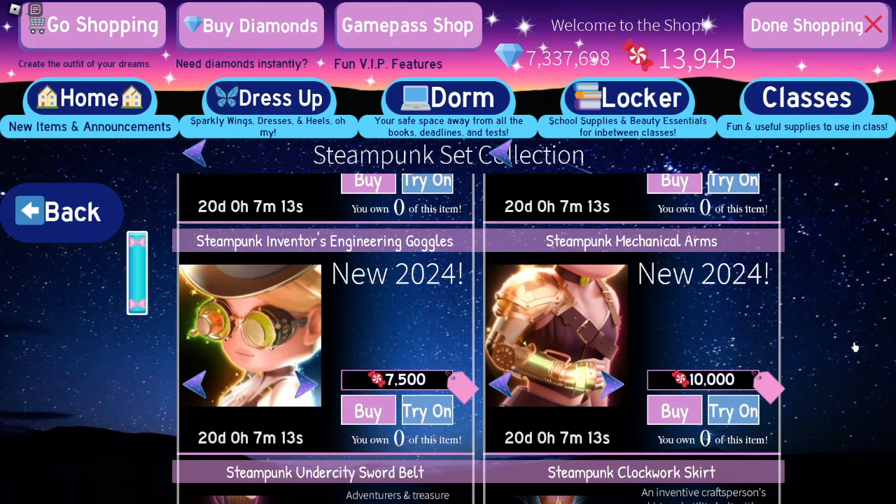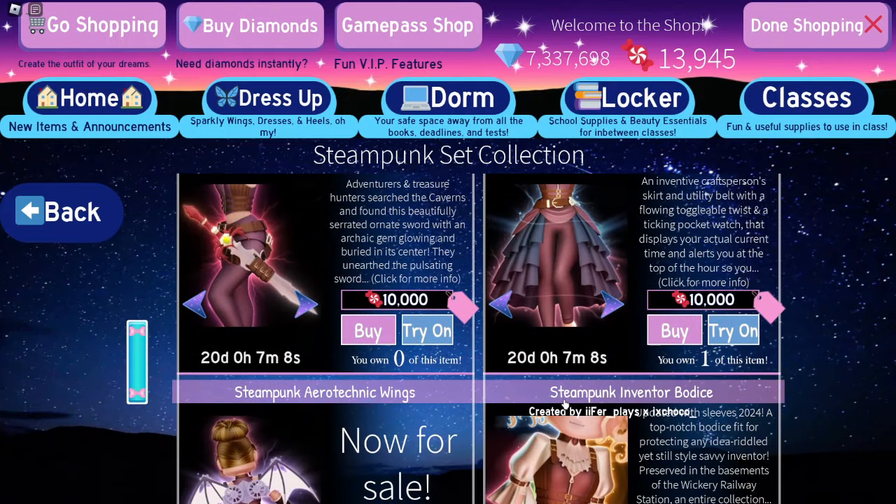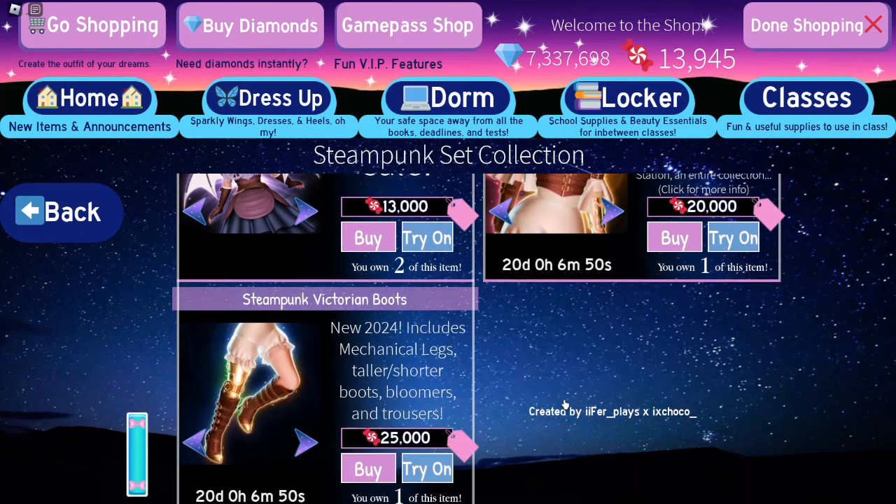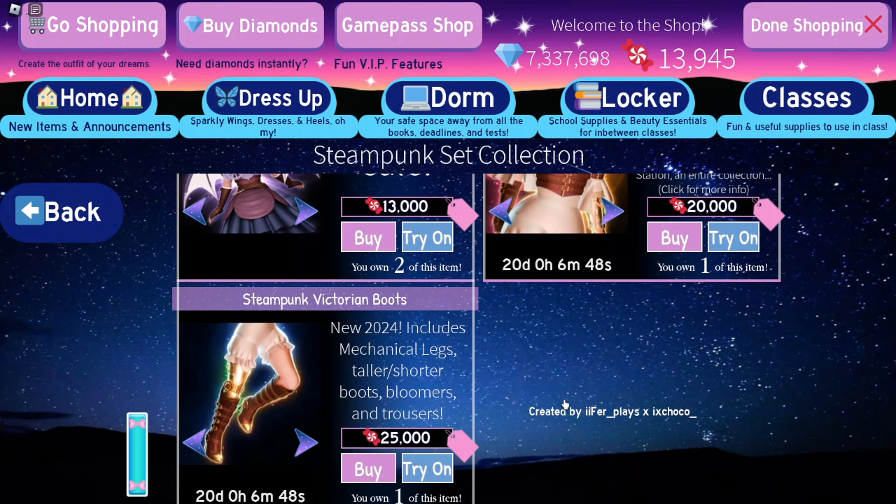The mechanical arms are 10,000 candies. The sword is 10,000. The skirt is 10,000. The wings from the maze are now on sale for 13,000. The bodice rework is now 20,000 — I think that was what it was before actually.